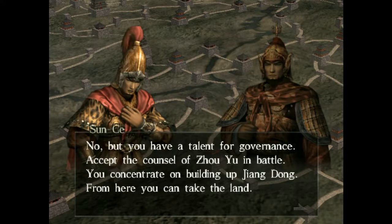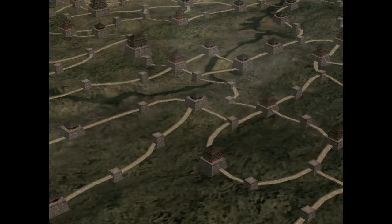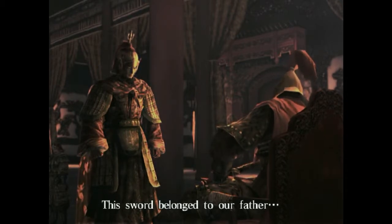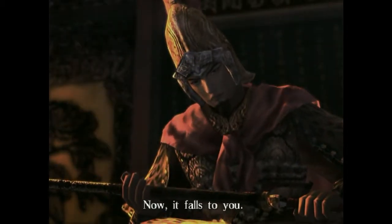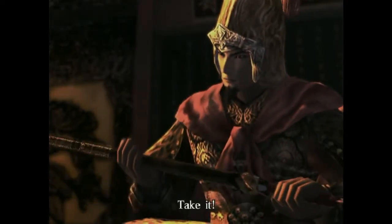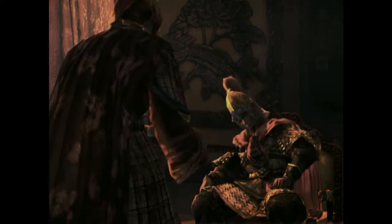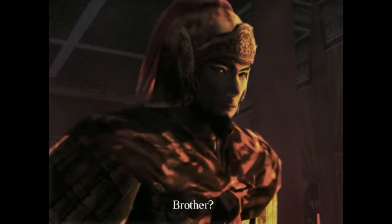Brother, you're just starting — you will unify the land. Chuan, I entrust you with our dream. But I'm not as skilled in war as you used to were. No, but you have a talent for governance. Accept the council of Shouju in battle. From here you can take the land. I understand. It looks like my time is over — I have something to give you. Come closer. This sword belonged to our father. I once swore by this sword I would become a conqueror. Now it goes to you. Take it.